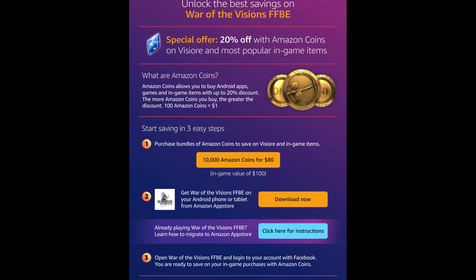This video is sponsored by Amazon Coins. Get 10,000 Amazon Coins for $80 instead of $100 — that's a savings of 20%. You can use the Amazon Coins to buy Lapis for FFPE. I've placed a link in the description below. Check it out after you watch the video.